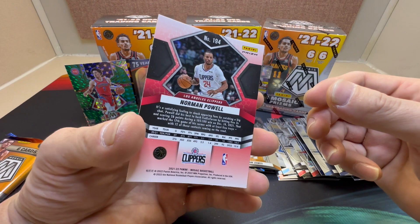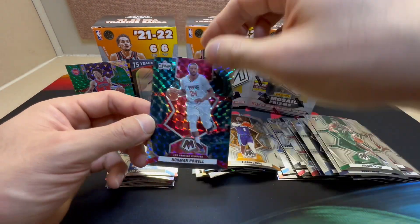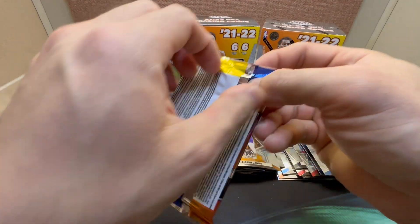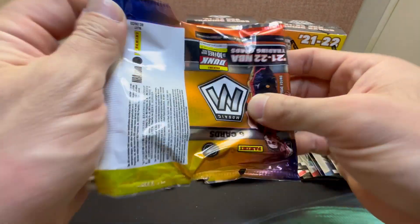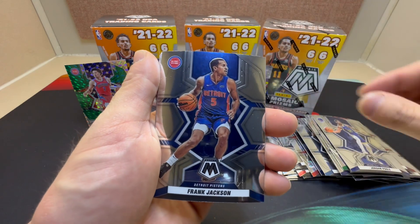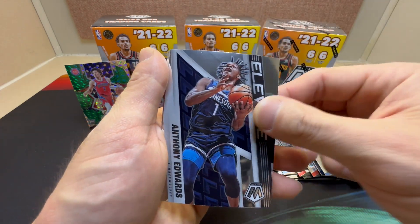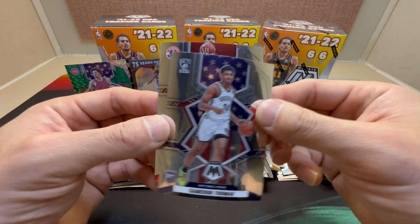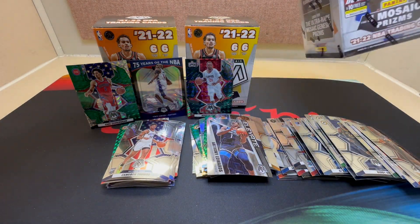First Genesis in basketball — nice Norman Powell, a nice rotation player for the Clippers. We'll take that! Last pack: Jordan Poole, Frank Jackson, DeAndre Ayton, an Elevate of Ant-Man, Cameron Thomas on National Pride, and Corey Kispert. On to the last blaster!